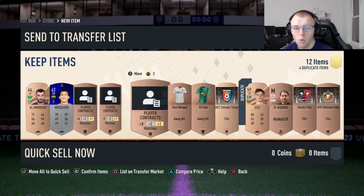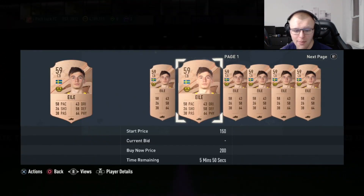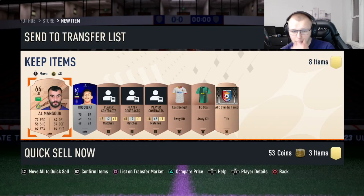When grinding bronze pack method right now, an interesting thing is happening on the market. Typically bronze rares have quite a bit of value, but now a bunch of them are going for only 200 within the hour. If you're looking for an investment tip, I'd highly recommend picking up bronze rares for 150. Anytime an icon SBC comes out that people like doing, there's always a bronze rare team and a silver rare team needed, and this typically sends bronze rare prices up to 400 to 600 coins — usually hits 600 right away then works down to 400. So picking these up for 150-200, you could be doubling or tripling your coins.